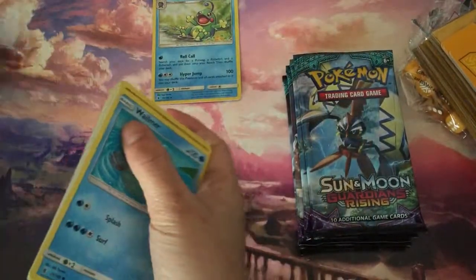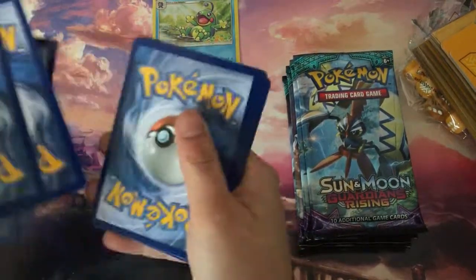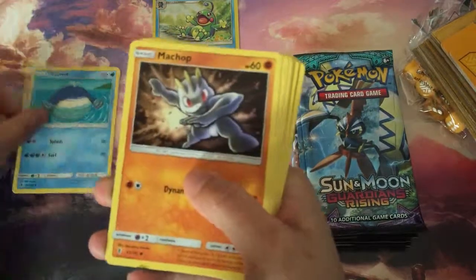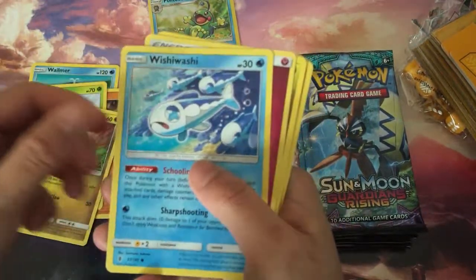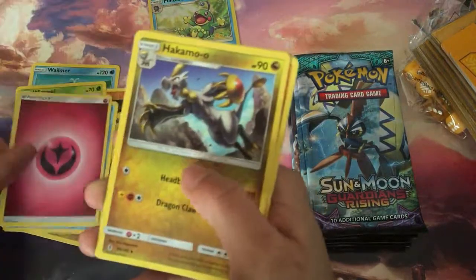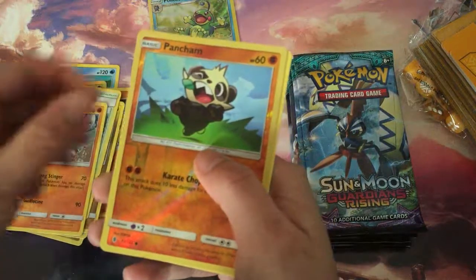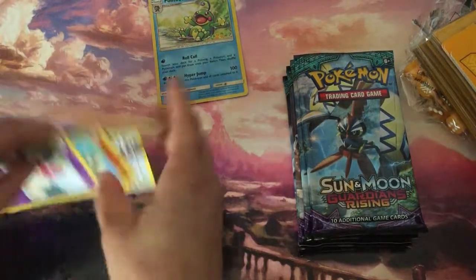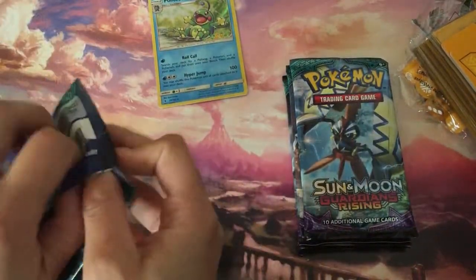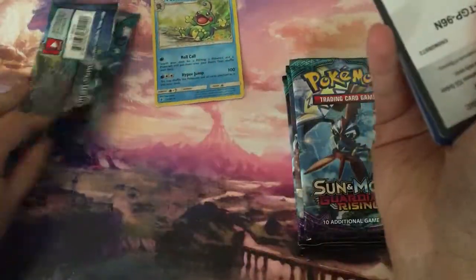One, two, three, four, and two. Wailmer, Makuhita, Wimpod, Jangmo-o, Wishiwashi, Fairy Energy, Hakamo-o, Brooklet Hill, Gliscor, Comfey, Reverse — and another Oricorio. Two out of four. Maybe I'll get all four in one go. That would be funny.